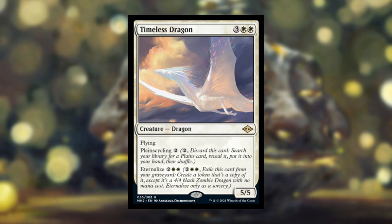What makes this interesting in a Modern Horizons way is that it has eternalize for 4 mana, which is actually cheaper than its main cost. You can pay 4 mana and exile it from your graveyard to create a token that's a copy of it, except it's a 4/4 black zombie dragon with no mana cost. Since it has planecycling built right into it, the typical play would be: turn 2, cycle this for a planes; turn 3, play that planes you just got; turn 4, eternalize it and get a 4/4.